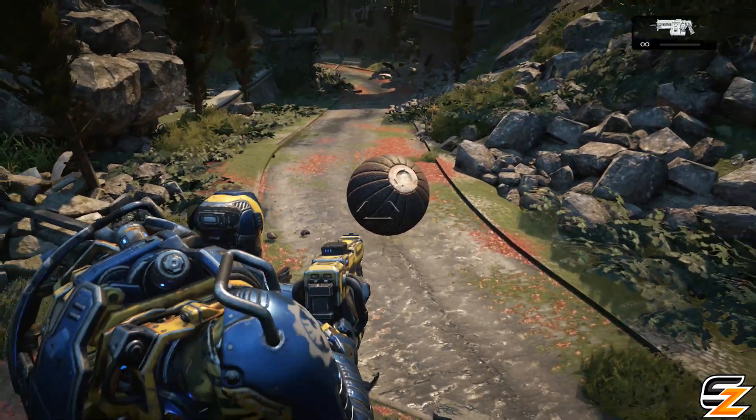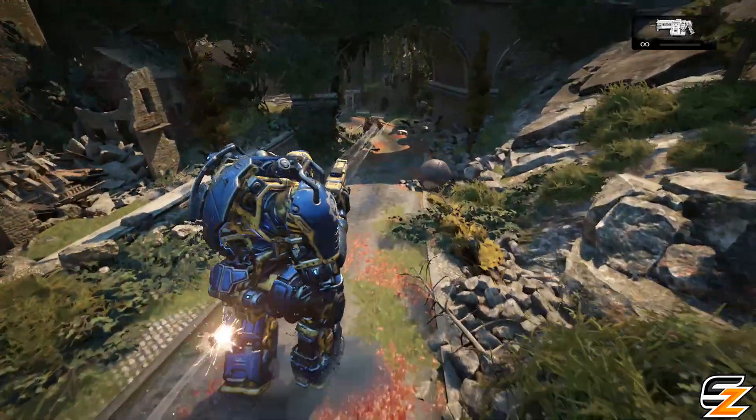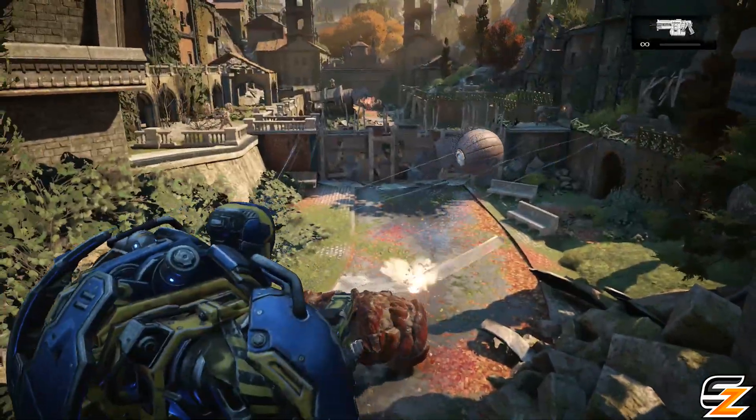If you look to the right on the road, there will be a giant Thrashball newly spawned in, which you can also kick around the campaign on this level, using it to take out buildings that any enemies are shooting from — as you can't actually deal damage to the enemies themselves with the ball itself.